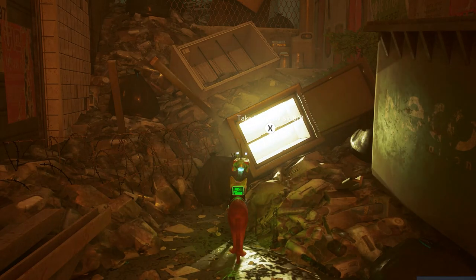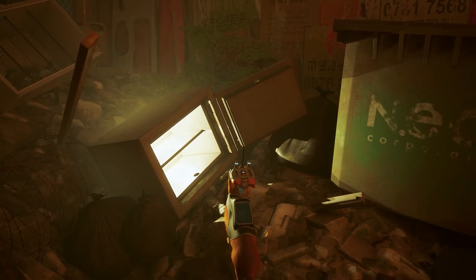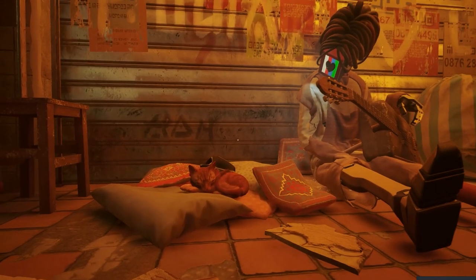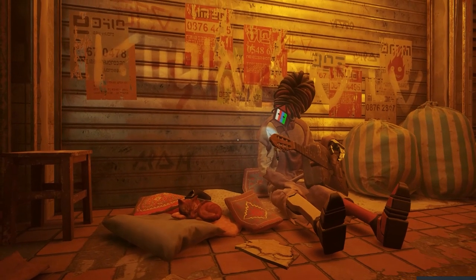Some are found towards the end of the slum storyline, so don't worry if you find a bunch at once and then are left wondering where the hell the final one is. You also have limited inventory space, so return to Maroosk once you've found a few to save on it. You can find him to the left of the Guardian, sitting under a canopy and surrounded by cushions that you can take a nap on.